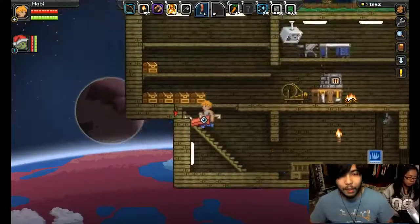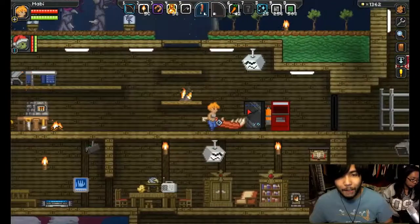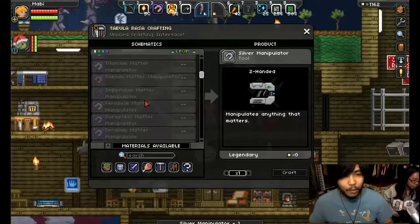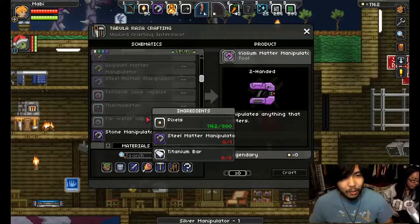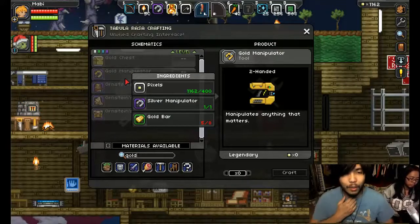Last but not least is my storage area — I don't have that many wooden chests yet, but I don't want to upgrade too much stuff. I'm going to upgrade my copper manipulator to a nice silver one. What's the next one after silver? Gold? It needs eight gold bars. I need three more.